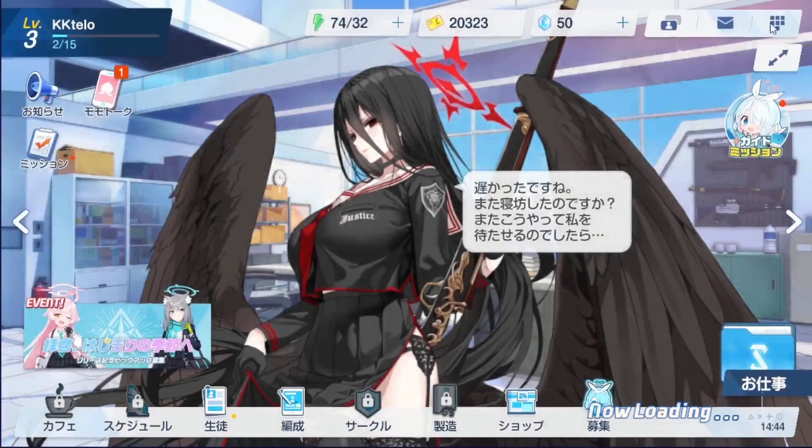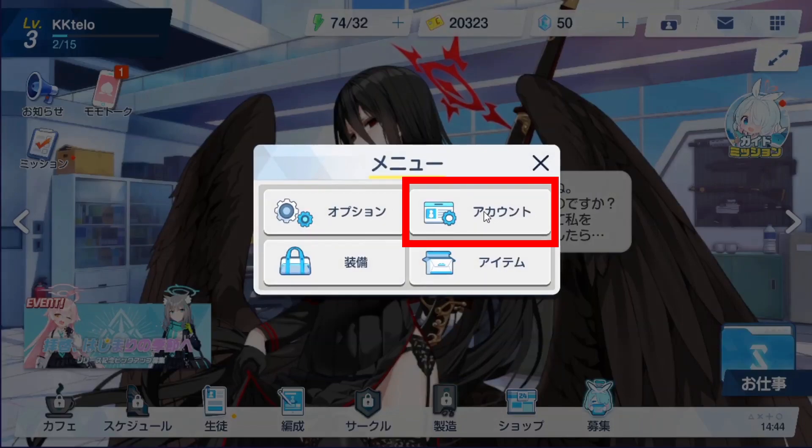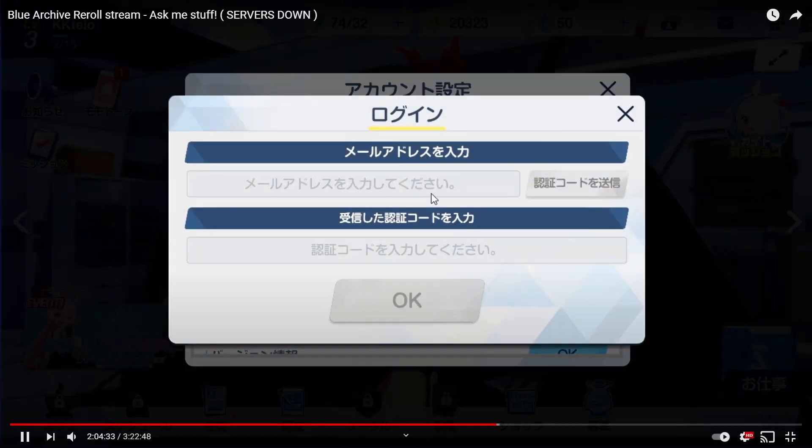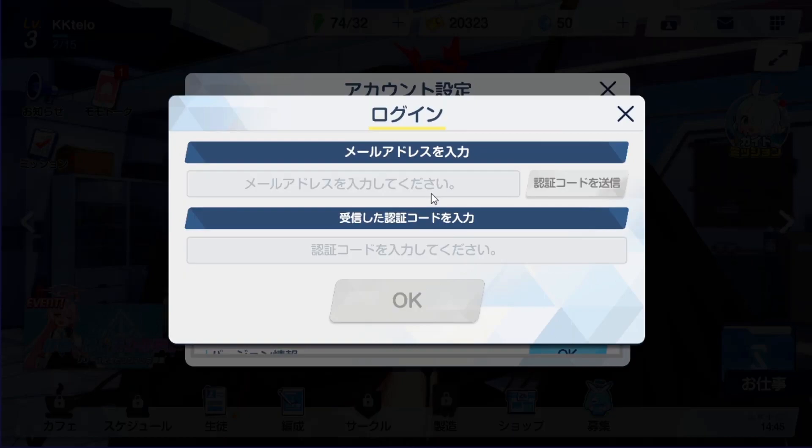What you're gonna have to do is click on the top right setting, then press this button here, then press this button to link to Yoastar. Then you're gonna have to set up an email address, and I would recommend you do this through a sorted email if you don't know what this is.